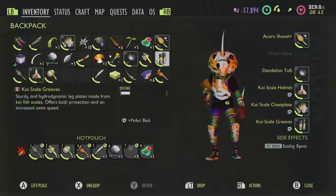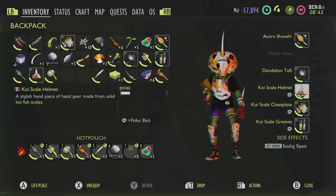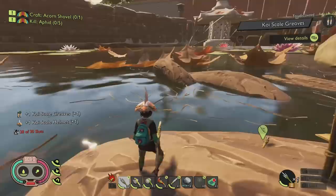And there you go — that is everything you need to know about getting the koi armor set, the trident, and the dagger upgrades. Hopefully you found this useful. If so, please like, check out all the other stuff, and follow me on Twitter or join my Discord to keep up to date with survival games and Grounded. Until next time, ratbags — catch you later.